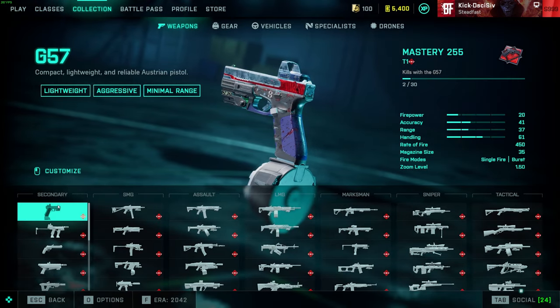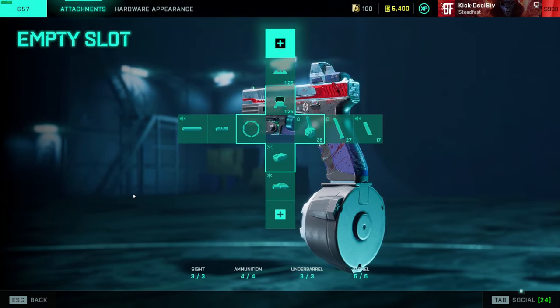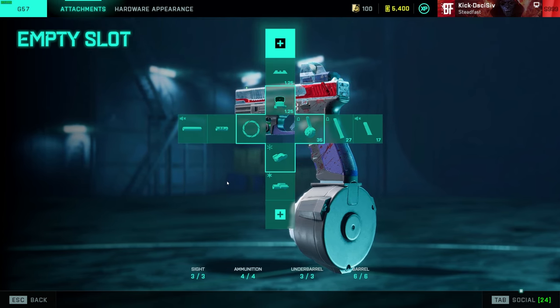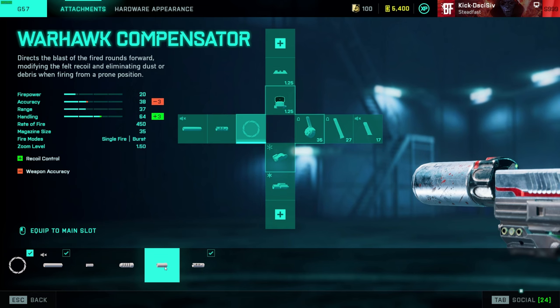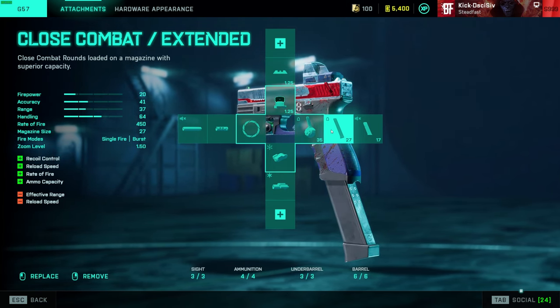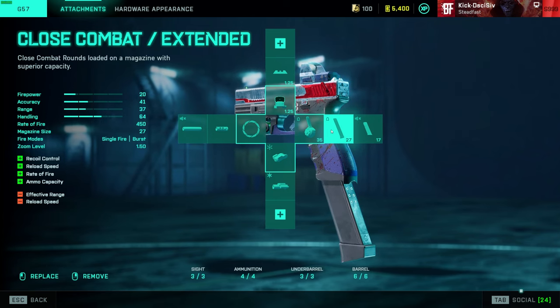Jumping into it, looking at the sidearms first. For the Glock, I don't really change much — I've been told to use the Warhawk comp instead but I'll test that later off stream. The extended mag is just as good if you don't have the drum mag yet; you'll reload a little more often but it's quicker. The only benefit of the extended mag over the drum mag is two more rounds in reserve — the drum mag only gets you one in reserve.